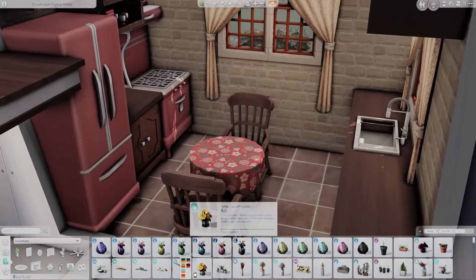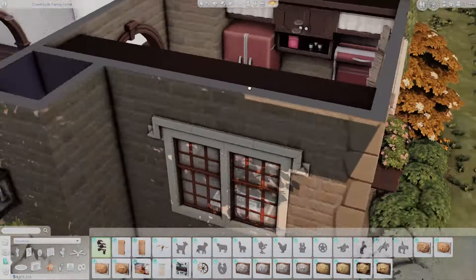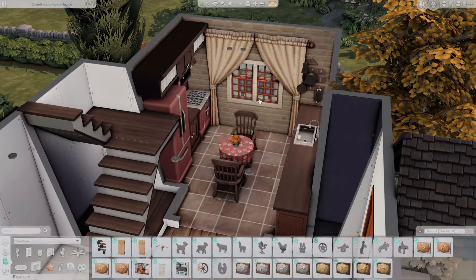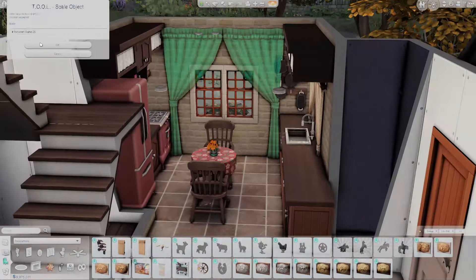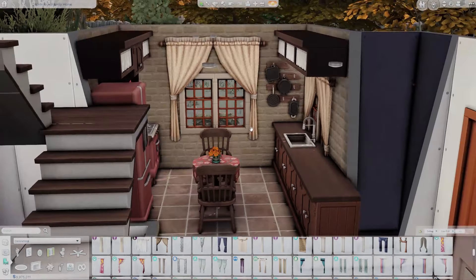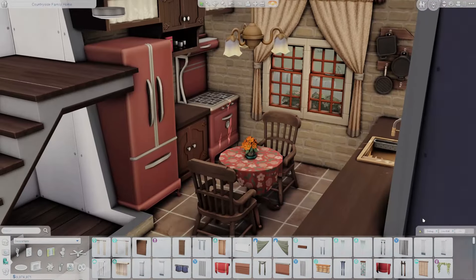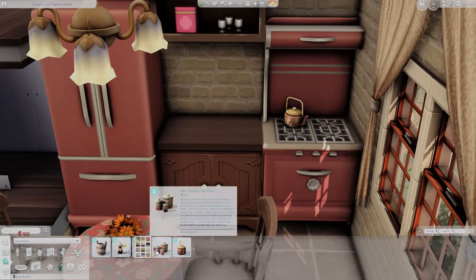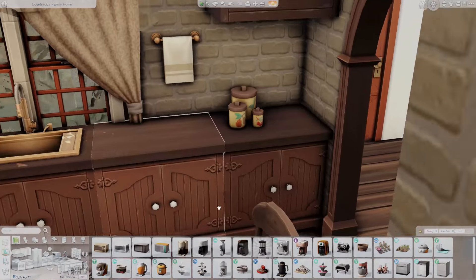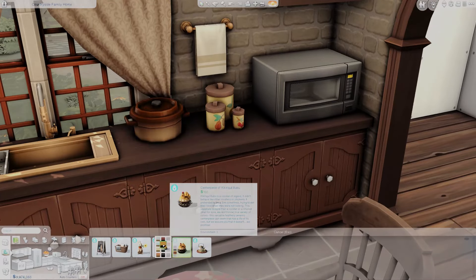We're working on the kitchen — it's a very small galley kitchen, which I usually don't like but I do them a lot in English cottages. I used the red appliances from the Country Kitchen kit, which I love. I loved this kitchen so much more than I thought I was going to considering how small it is. I tried to use some reds, oranges, golds, and a lot of darker wood tones to really capture the colors of fall.